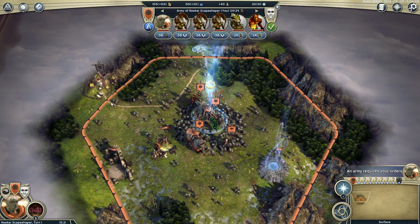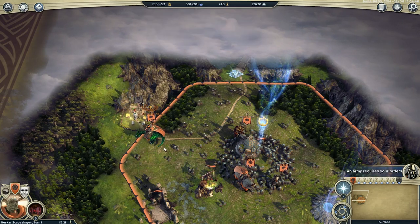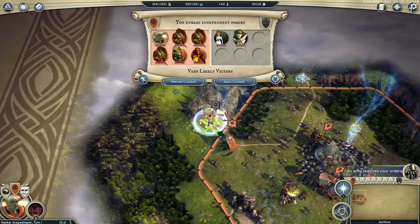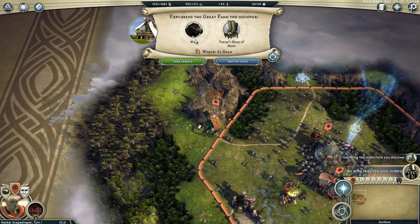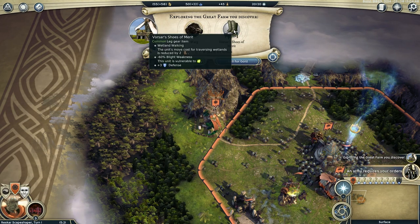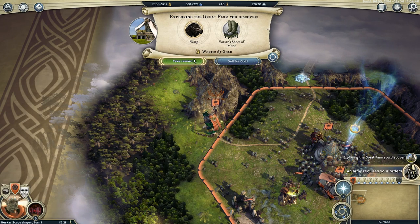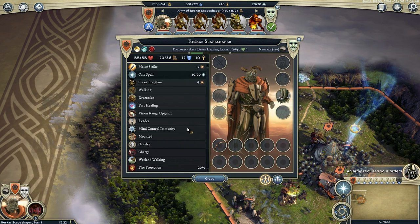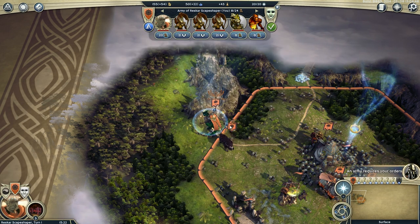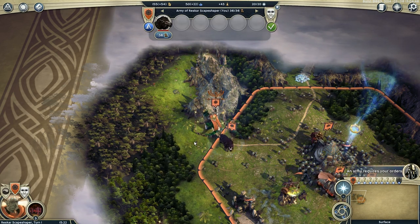Let's go exploring. Looks like there's a farm over here, guarded by some nymphs and a fairy. I don't think they're really a match for our mighty Draconian forces — auto combat, splat. And we got a doggy! A frayed dog, and some magical slimy shoes of merit. They give spite weakness, wetland walking, and defence — so they make us tougher but more vulnerable to poison damage, and we can walk through swamps more easily. I'll take it. We've got a doggy — our first of many in our army of animals. We'll call him Rover.